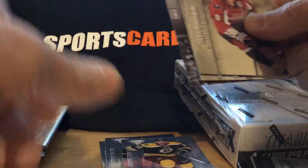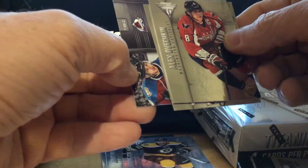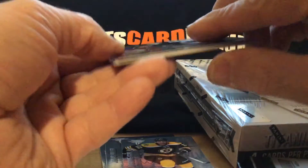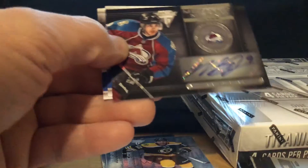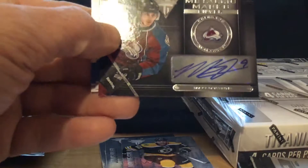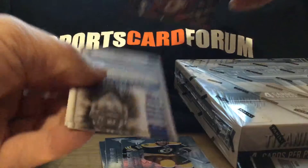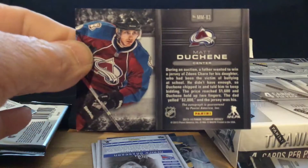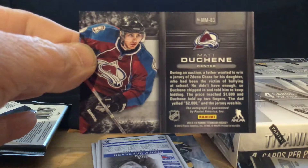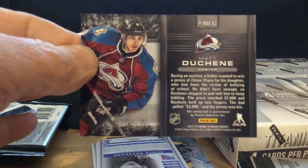A big fat decoy. What do we have here? Somebody from Colorado. I'm not thinking it's going to be anybody good, but we'll see. Metallic marks. I could be wrong — metallic marks. I should be very happy with this auto. Matt Duchenne. There's one of the better hits of the box right there. Boom!